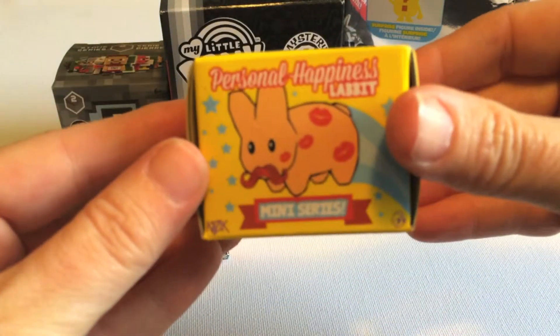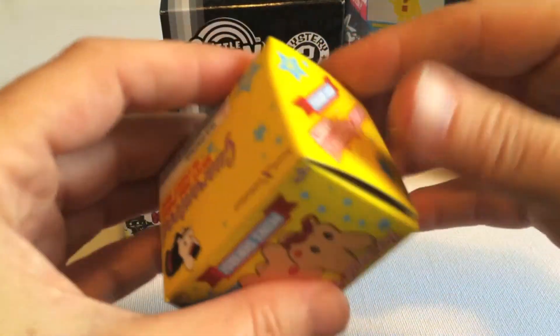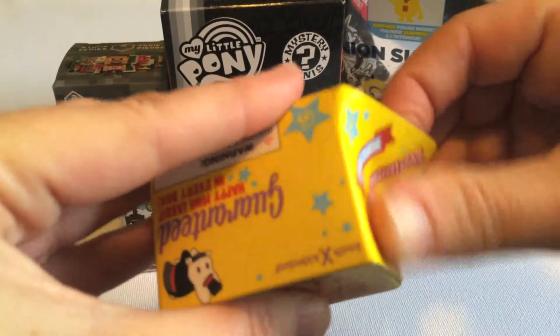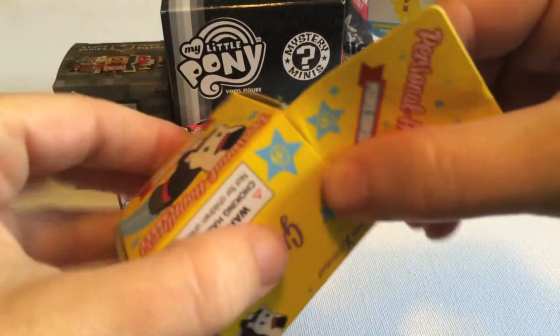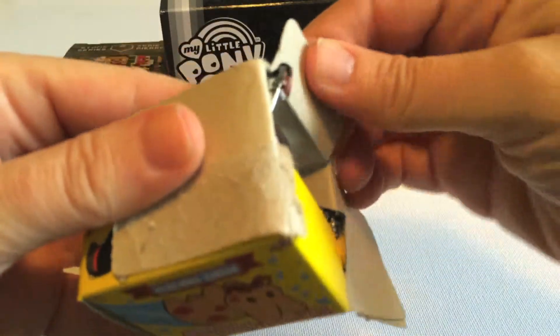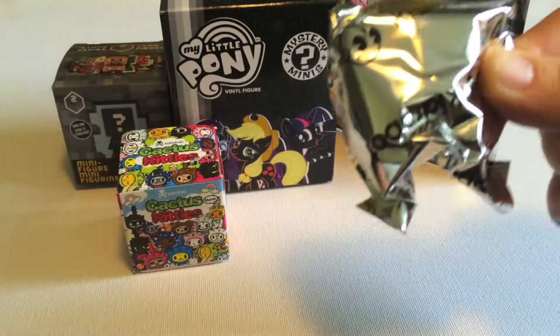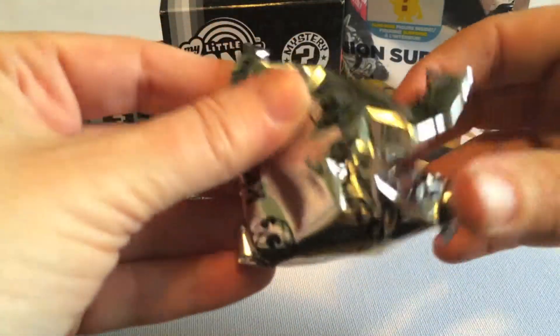I opened a couple of these on previous videos. They're really cute. They're from Kid Robot. So there's these little bunnies and some of them have mustaches and some of them have little things in their mouths. I think last time I had one with a soda pop and a straw. And I like them just because they're really colorful and they just put a smile on your face. So let's see who we get today.